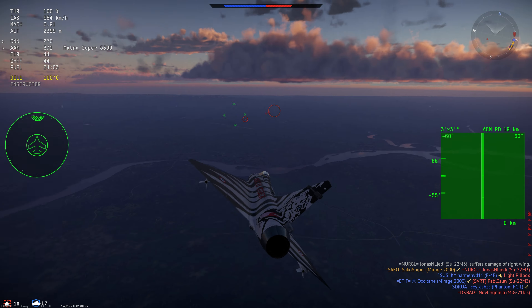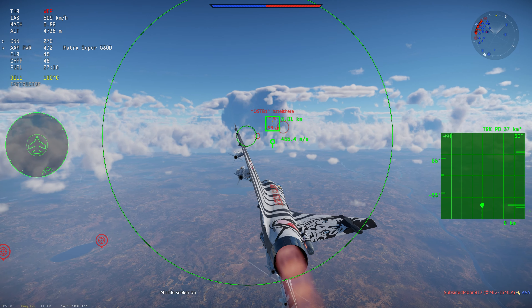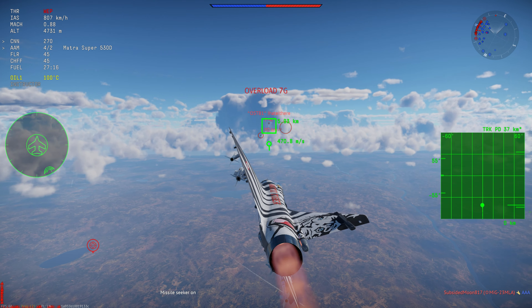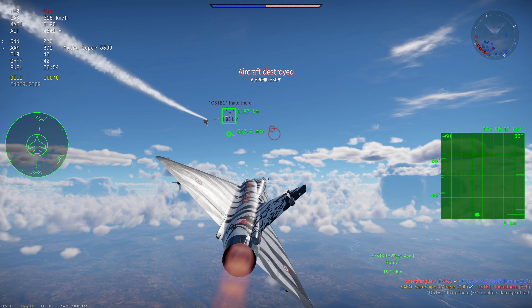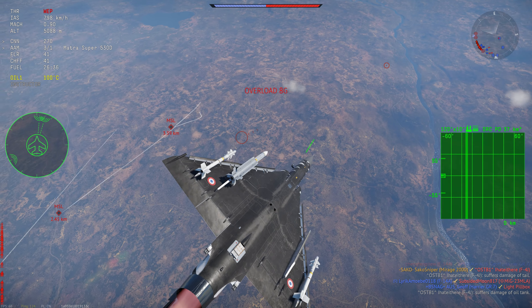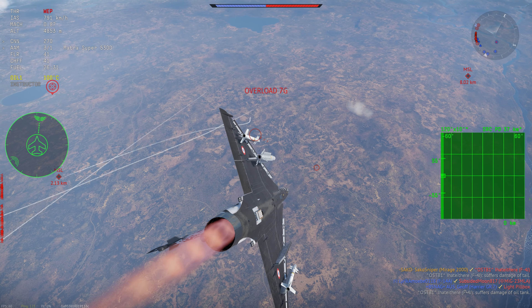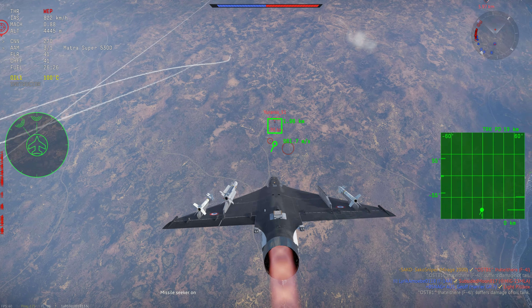The Mirage is also pretty fast, though that doesn't matter as much anymore at top tier. The performance and dominance of aircraft is now determined more by the performance of the missiles rather than the planes themselves. In terms of top speed, the Mirage isn't the fastest and its rip speed is a little low, though it's never really been an issue. Pretty much everything you can't outrun you can outturn or at least reverse — maybe with the exception of the F-14 or MiG-23 MLD.